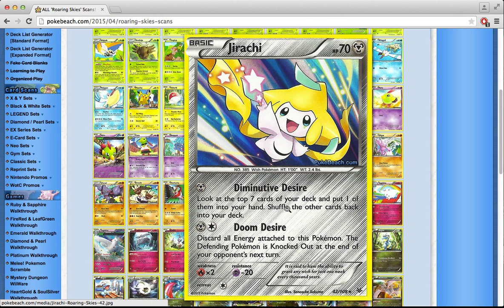Jirachi is a pretty cute Pokémon and I'd love for this card to be playable. Diminutive Desire lets you look at the top 7 cards of your deck for a single Metal Energy and put one into your hand. That's a cool setup card for Metal decks, but unfortunately it's not colorless. Doom Desire says discard all energy attached to this Pokémon and the defending Pokémon is knocked out at the end of the opponent's next turn — a very good Seismitoad counter, since if they don't switch or use Scoop Ups, they get knocked out. But if you're playing Metal energy, you're probably better off using Keldeo as a tech in Night March decks.